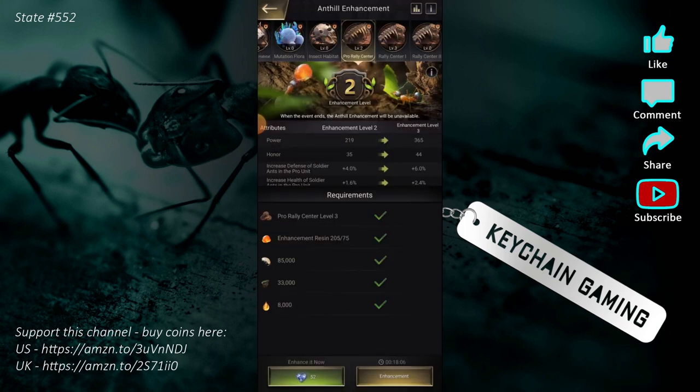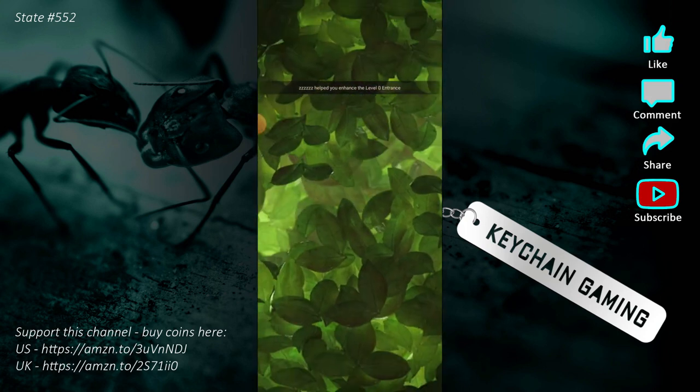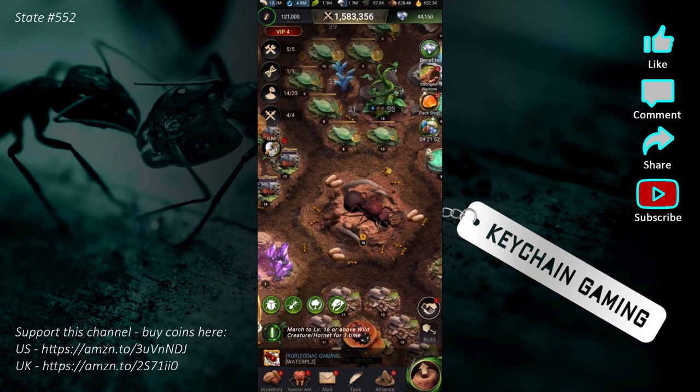So start doing some research if you need to, to try and kill the higher level threats. You'll want to do these little side quests because they give you lucky fruit. Completing the first one gave me like a thousand fruit. So what do you do with the fruit? How do you get your initial resin?